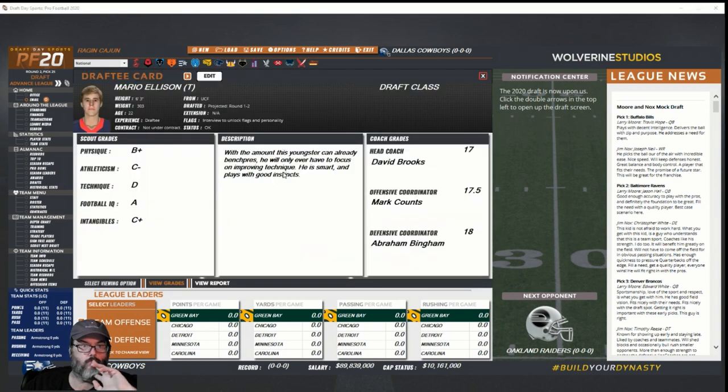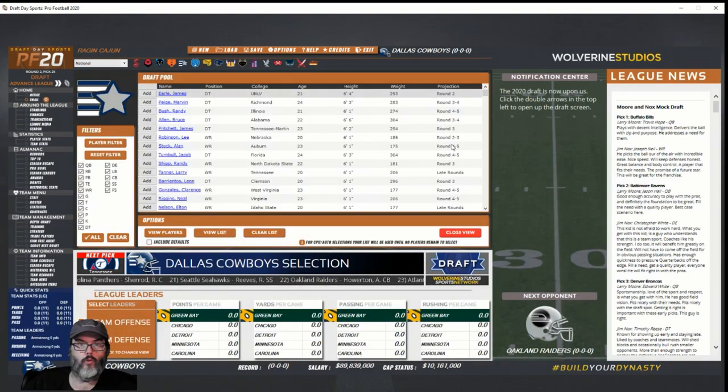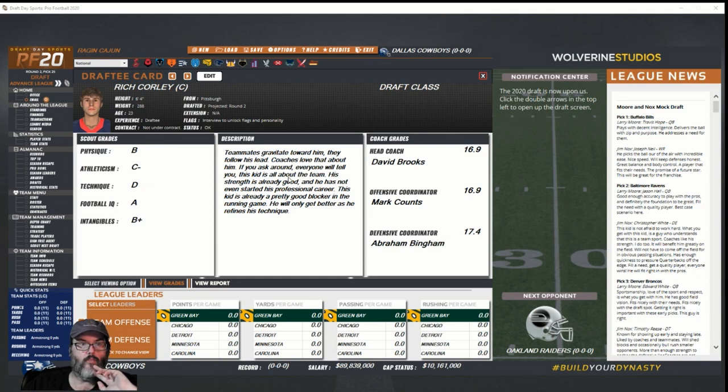Mario Ellison — A overall but technique is his big downside, round two projection. Going to the war room, view list — my guys on the list are gone. Going back up and finding Rich Corley: coaches love him, gravitate towards his lead, all about the team, pretty good blocker, refines his technique. Intangibles and IQ — I'm going to draft that kid Rich Corley.